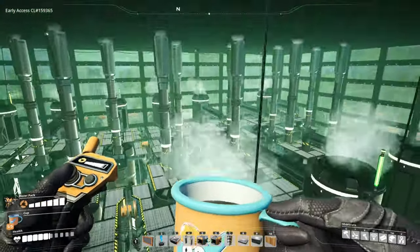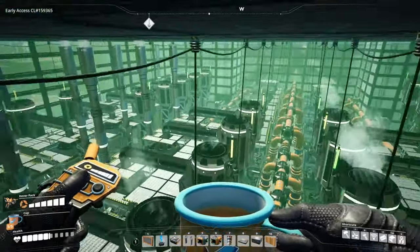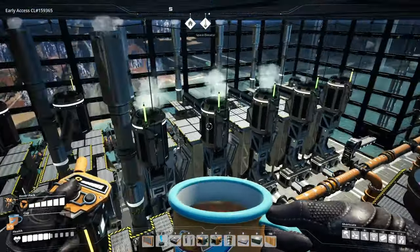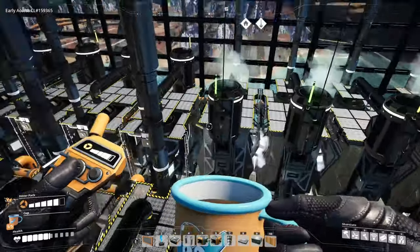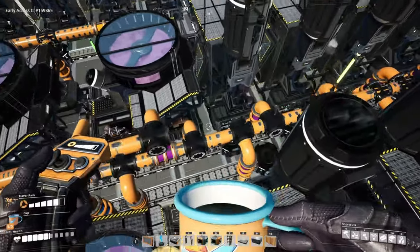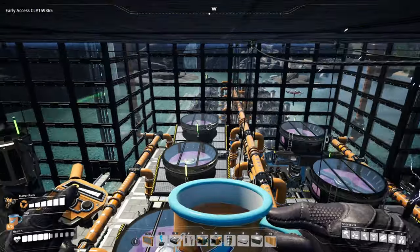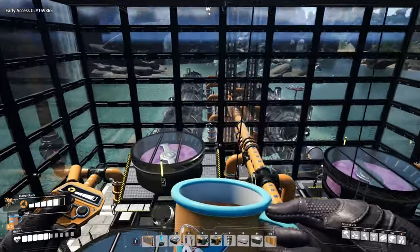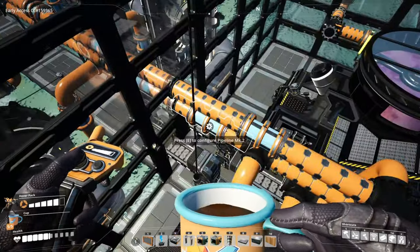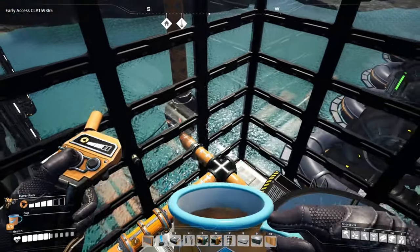We have 40 refineries here all making rubber and heavy oil residue. All that rubber and heavy oil residue is going up on this side of the building. We have 10 more refineries making petroleum coke. The rubber and petroleum coke is going up on this side of the building. We also have half of our heavy oil residue coming into these 8 blenders making diluted fuel, and water extractors out here for these blenders.